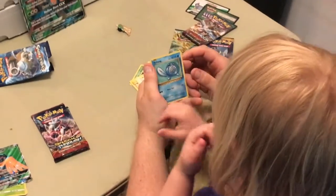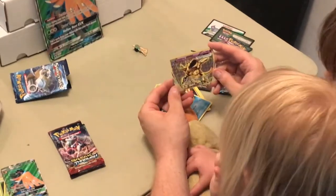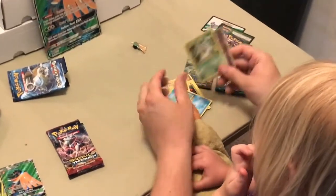Sandshrew. That's the one. Oh, Poliwag. Oh, we got a Nidoking Break! I don't think we have that one yet, girls. And a regular Beedrill.